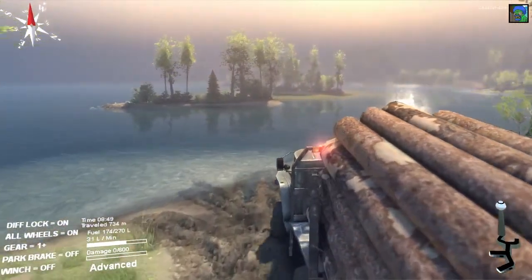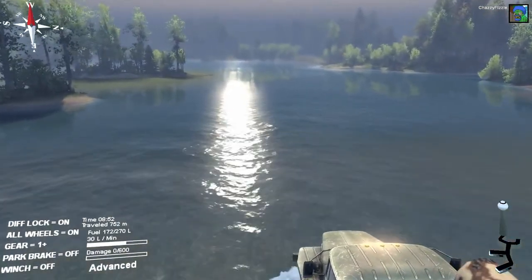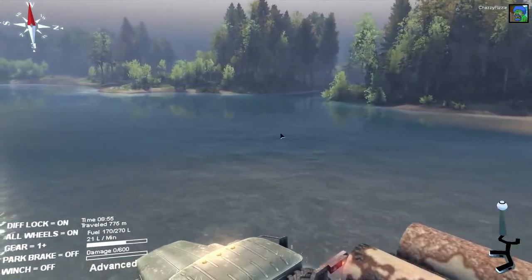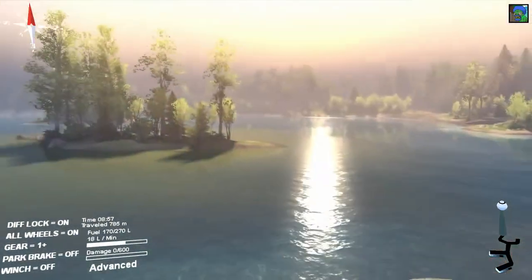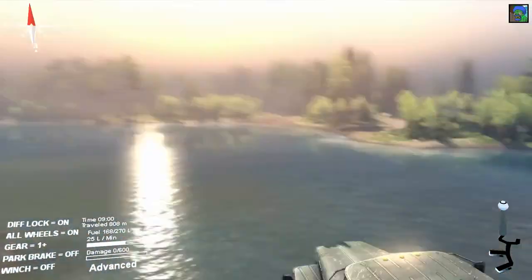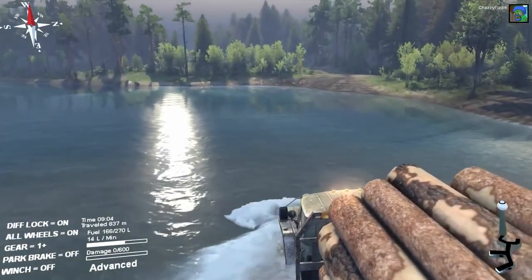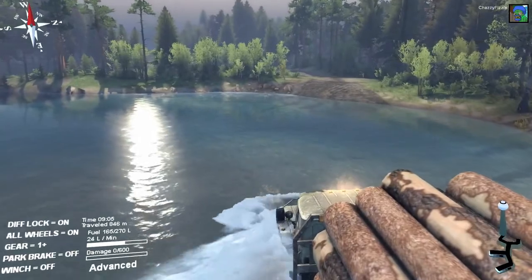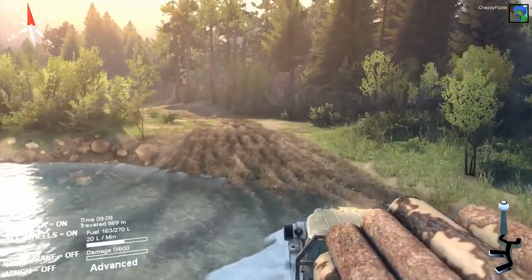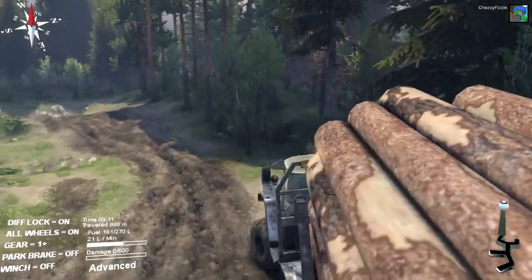You're going to want to go across this lake. You can see that there's already some ruts right here. This whole part of the lake here is shallow — it might be a little deeper right over here, but we're going right there, so it's shallow the whole way. If you stay to the side, see how it's real muddy right in the middle? If you stay to the side, you can keep your momentum a little better.